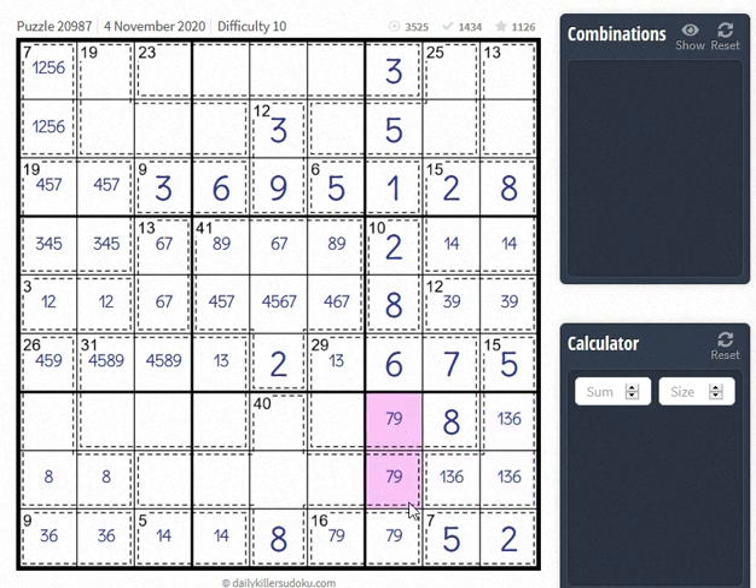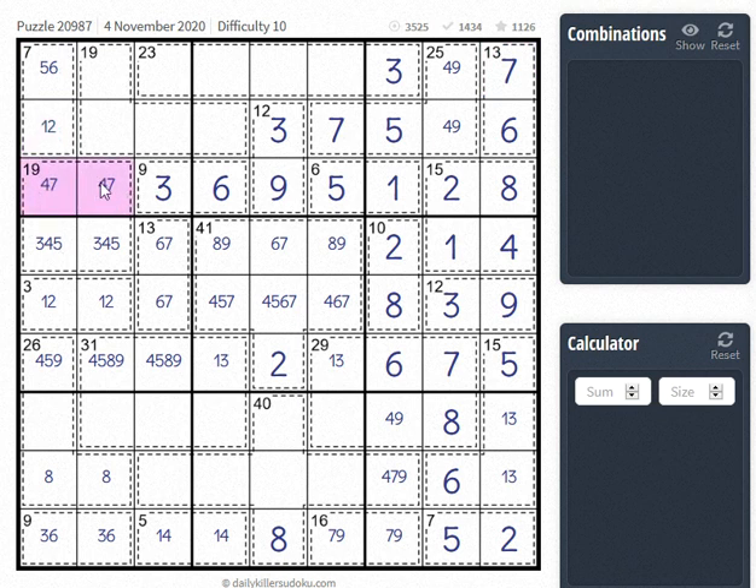Up here we have 4-9-6-7, so it's one or the other. It has to be 6-7 this way because the 7 is here. This is 4-9. So 4 plus 9 plus 5 is 18, so this is 7. This is 4-7, so that's 11, so this has to be 8. So this is 3-5.